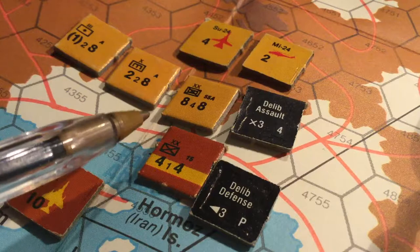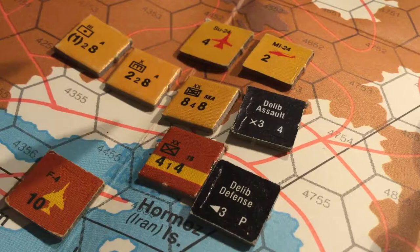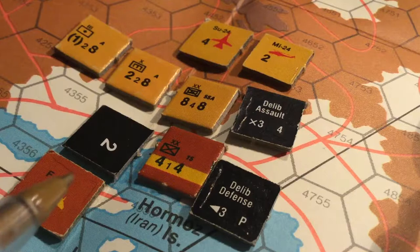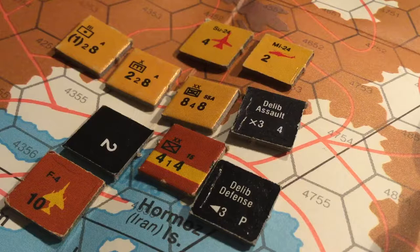That gives a net column shift of plus five for the Soviets. So we increase the column from two-to-one up five columns: three to one, four to one, five to one, six to one, seven to one. There are also die roll modifiers — we use a D10 in this game. We assume the Sukhoi Fencer and the MI-24 each successfully conducted an airstrike on the Iranian division, inflicting a total of two hits. For every hit done as close air support, each hit generates a plus two die roll modifier to the advantage of the attacker. Plus there's a plus two die roll modifier for artillery. So the attackers have a net die roll modifier of six.